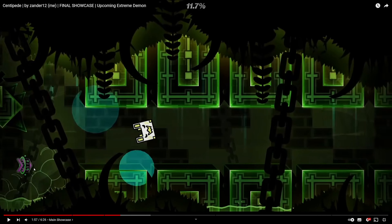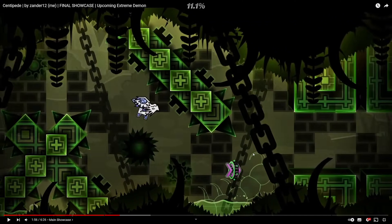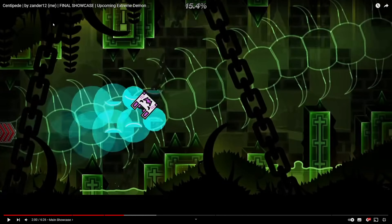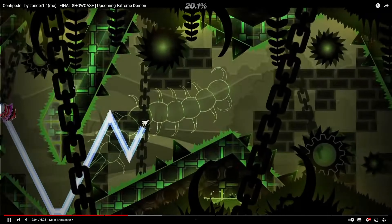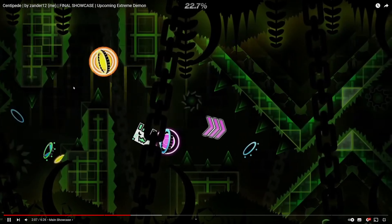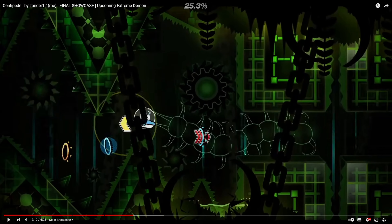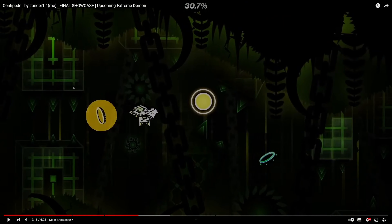You can also see the level uses these cool centipede things throughout. They do look a bit oddly placed compared to the rest of the level, but it is really cool — and look, the level is called Centipede, so. We're getting to the drop here and it flows way better than most nine circles levels. This gameplay looks satisfying compared to the music. That flows really well, so I like that. I do think it uses really cool pulses.